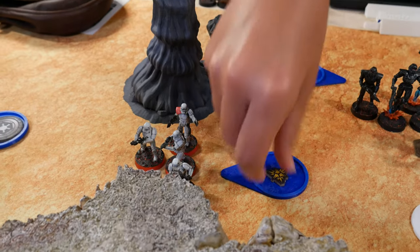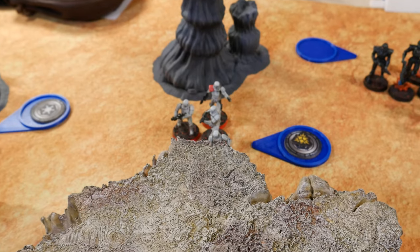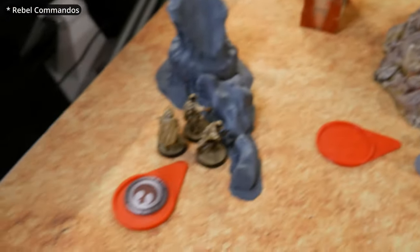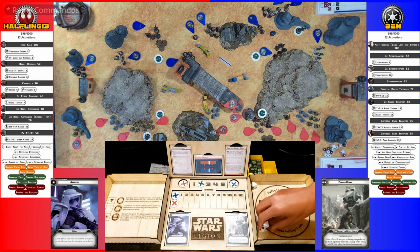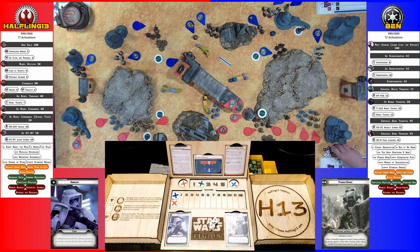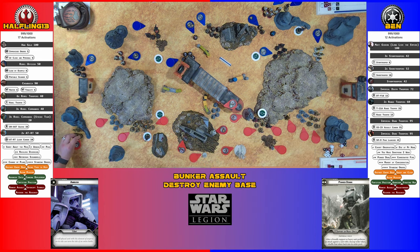Drew another Core — they attempt to rally, nope. Failing rally, they take a single shot and return fire at the Clone Commandos in the rocks. Two crits! No cover — can't do anything about that, rolling armor saves. Two dead. Suppressed again and nearly dead.